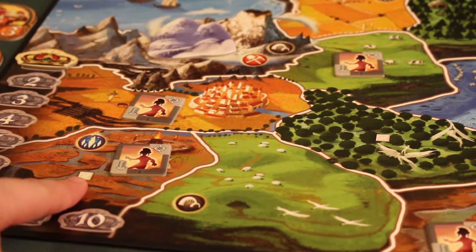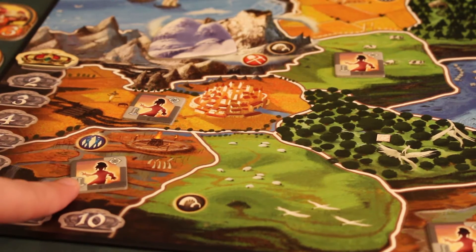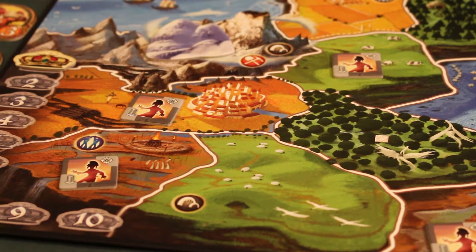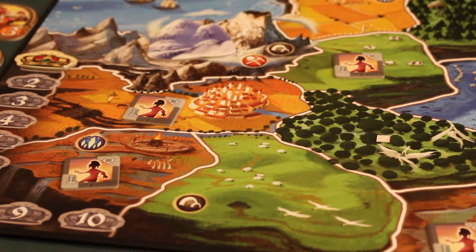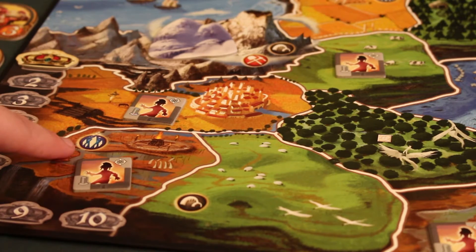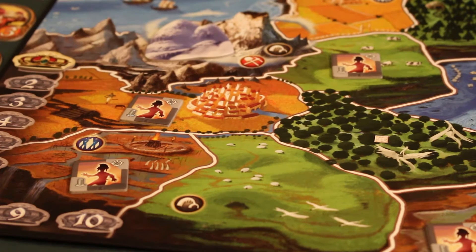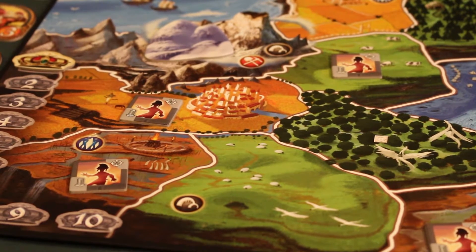We also have icons like this — on each territory with these icons we will place a group of lost tribes, who are neutral peoples we will have to defeat for these territories at the start of the game. We have three types of icons on the plateau: icons for the magic zones and icons for the mines, which can also give you bonus points at the end of your turn depending on your people.